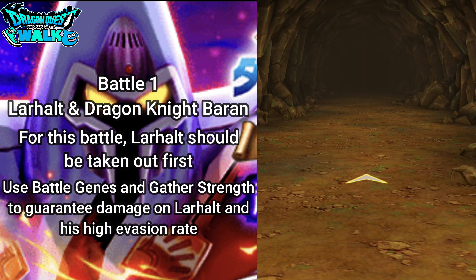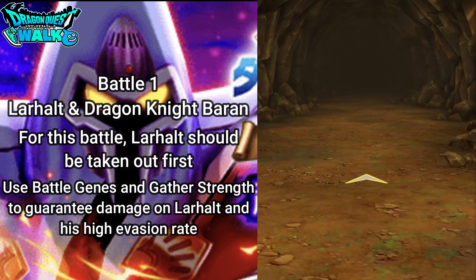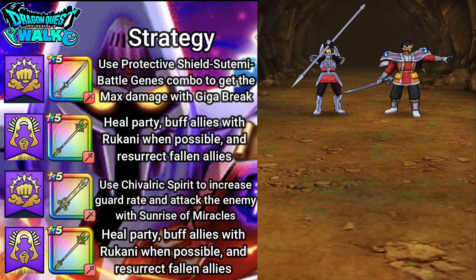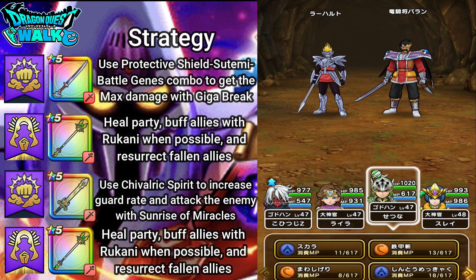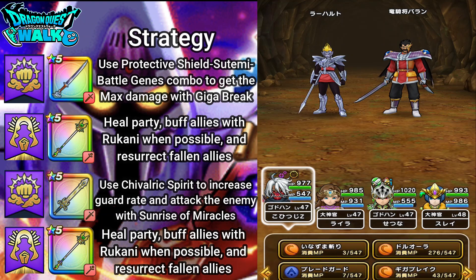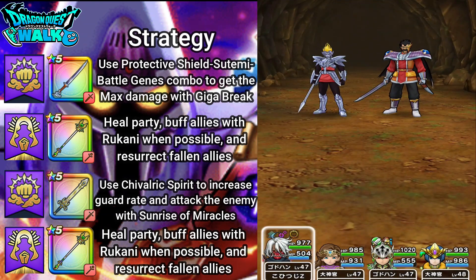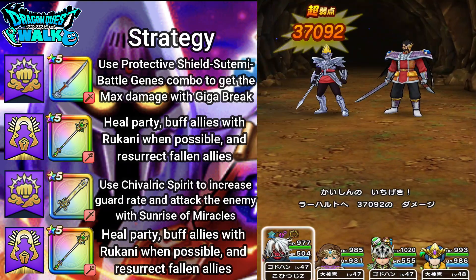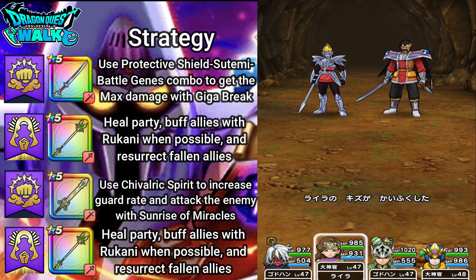Okay, so for this first battle, this is going to be against Lara Heart and Baran together. What I want to do is try to take Lara Heart out first. First thing I'll do is use Spirit of Chivalry on my god hand here, and then on this god hand I'll use Giga Break. This should connect — let's see how much damage I do. Wow, 37,000 damage. That's actually pretty good — definitely a quarter of his HP right there.